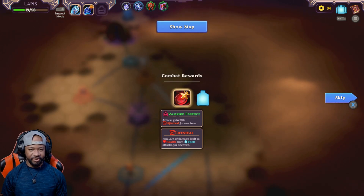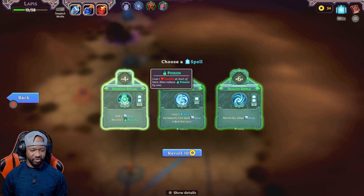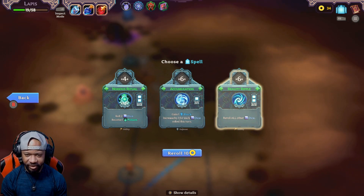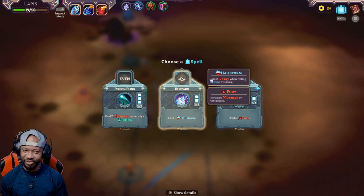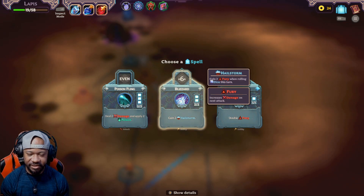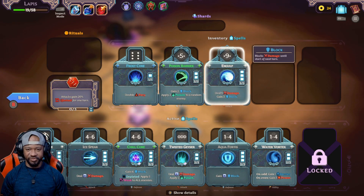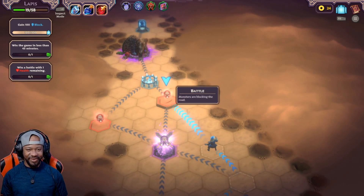Got the vampire essence — that's what's up. Roll two dice, receive one poison. That might be a nice trade-off. Roll two dice, gain one block, increase block by one for each die rolled this turn. Reroll all other dice. Let's reroll — oh, Poison Fling is back, haunting me because I sold it. Blizzard — gain two fury when rolling dice this turn; double fury increases damage on next attack. We need a six — I'll take that one for now. OCD kicking in but let's go ahead and jump into the next battle.